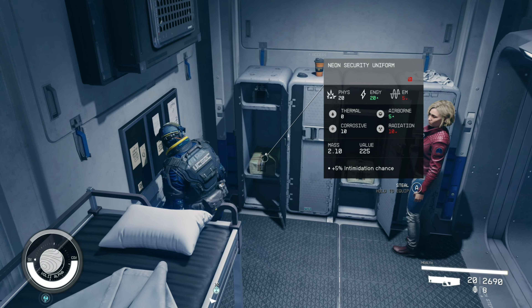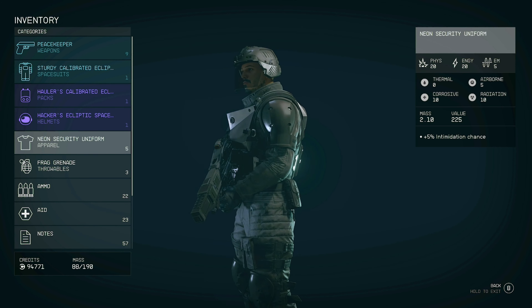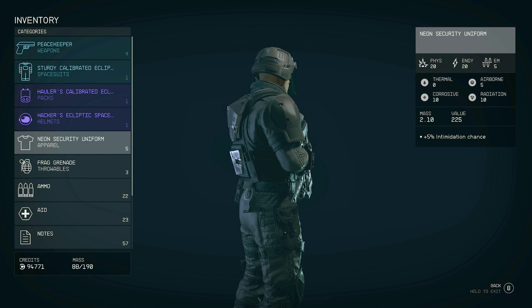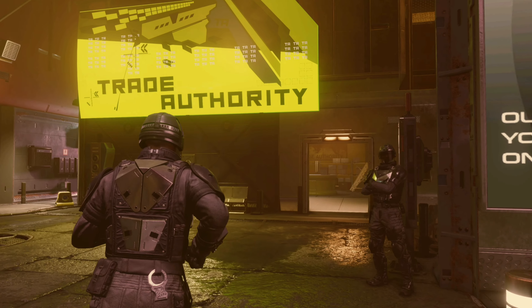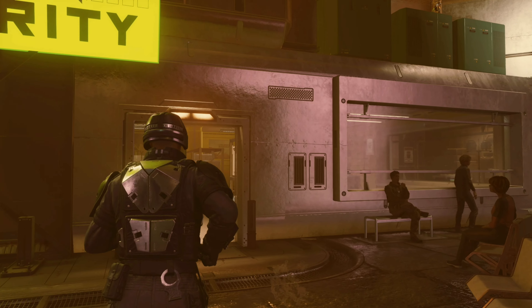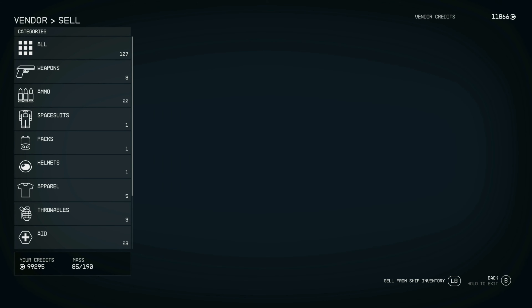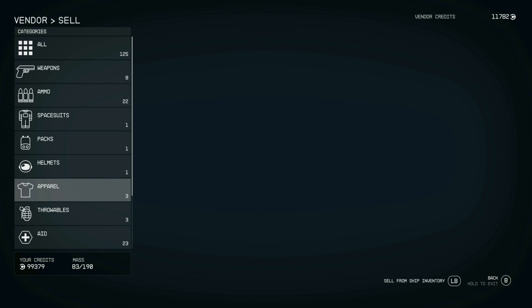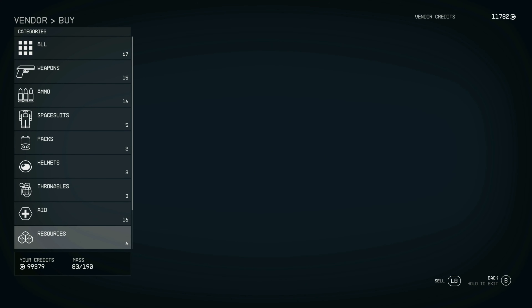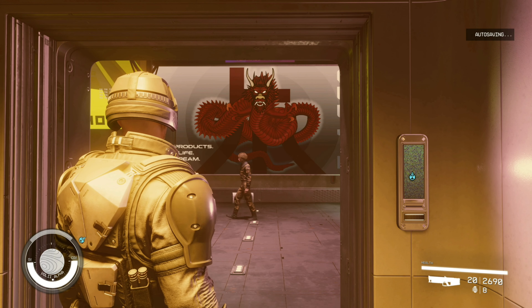Here you will find your very own Neon Security outfit. Quick tip: the outfit will be flagged as stolen, so what you're gonna want to do is head to the nearest vendor and sell the entire outfit. Once you've sold it, buy it back — you will notice it is no longer stolen.